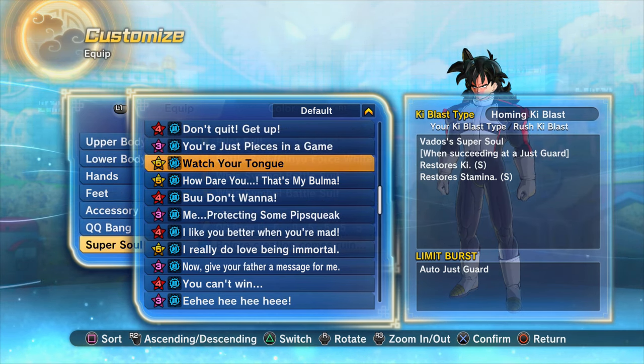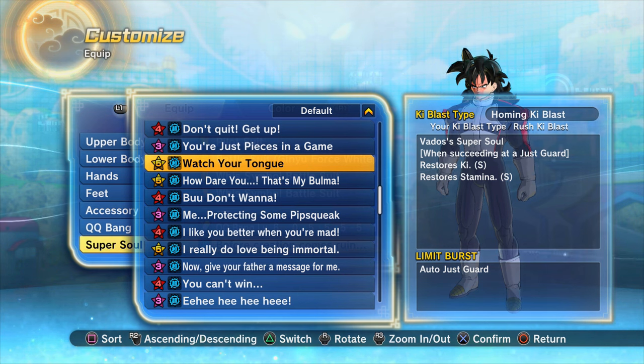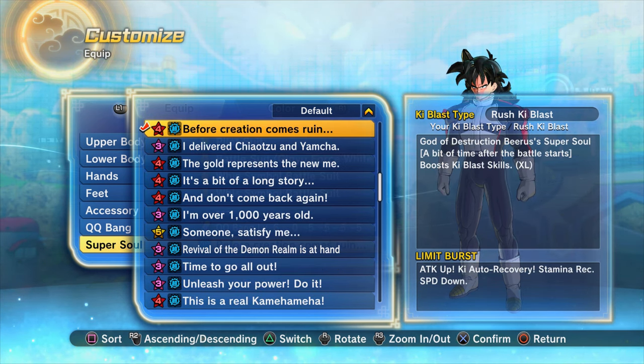Number 7: 'Before creation comes ruin' and 'You're just pieces in a game' — the last double entry on this list. These both activate 30 seconds after the battle starts, so it's less intrusive than the 'Let's make this the ultimate final battle' super soul. 'Before creation comes ruin' gives an extra large increase to ki skills, while 'You're just pieces in a game' gives an extra large increase to strike skills. They're very safe super souls — if you want a large boost to ki or strike, you can't go wrong.